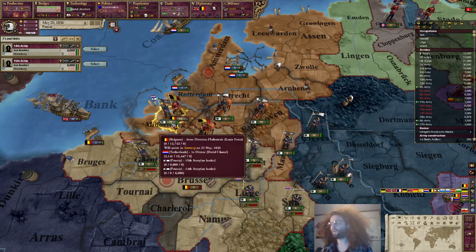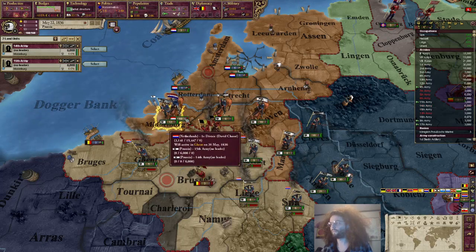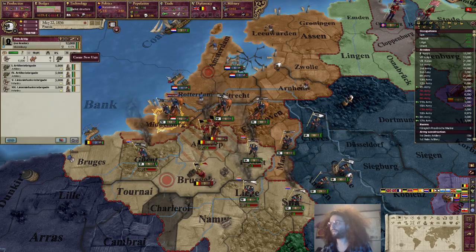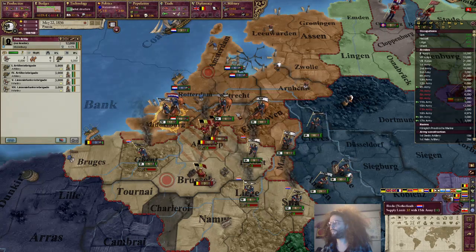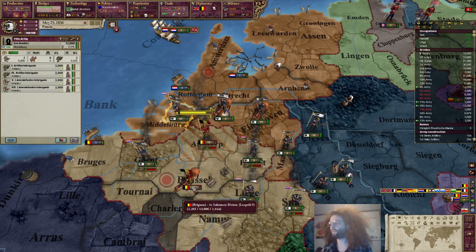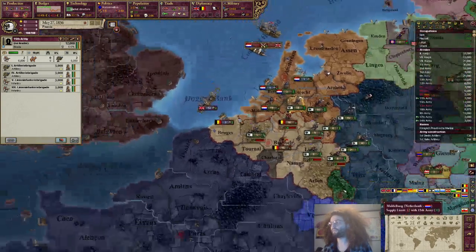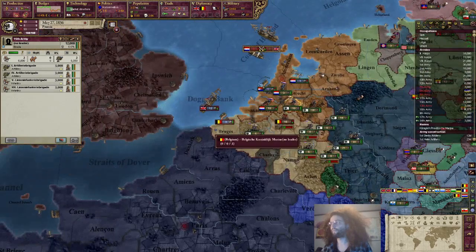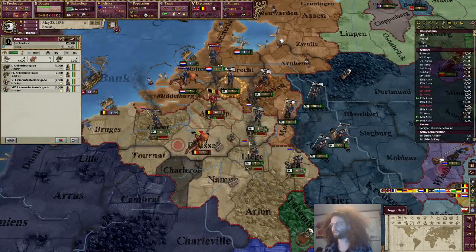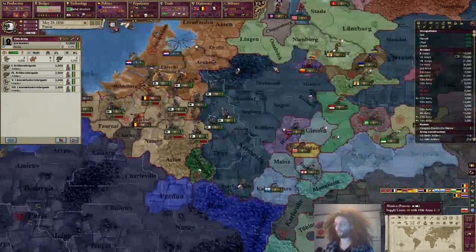What's your plan now, Netherlands? You're just standing there. Alright, you're going down here. I'm gonna pull these back a bit. They're going to Brussels. Where are the British? They're kicking the Dutch fleet's ass, but besides that haven't shown up yet.